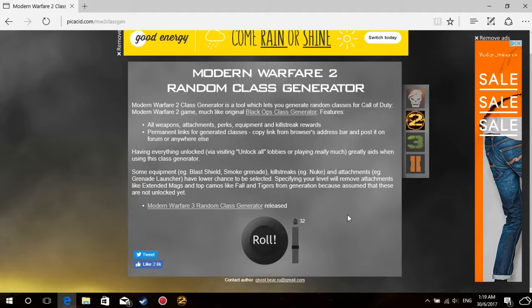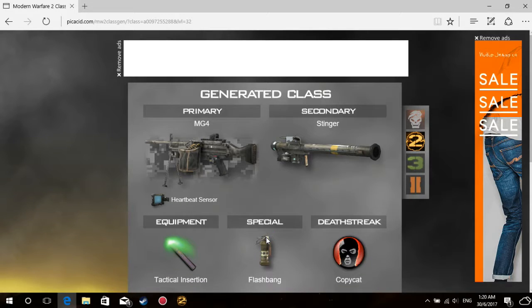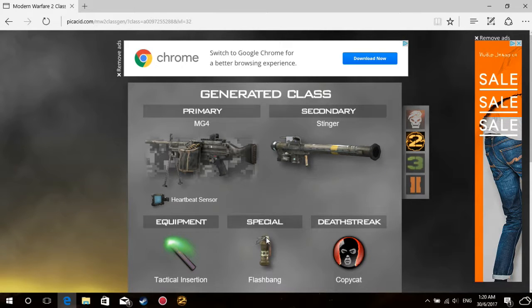What I'm doing right now is I'm on a website — it's the Modern Warfare 2 random class generator, as you can see. I put in my level which is level 32. I'm not very high level so I probably won't be able to get the best guns, but as the series goes on my level will increase as well. So if we roll right now, let's see what we get. We get the primary MG4 with a heartbeat sensor, but unfortunately I don't have the heartbeat sensor, so I'll just use the MG4.